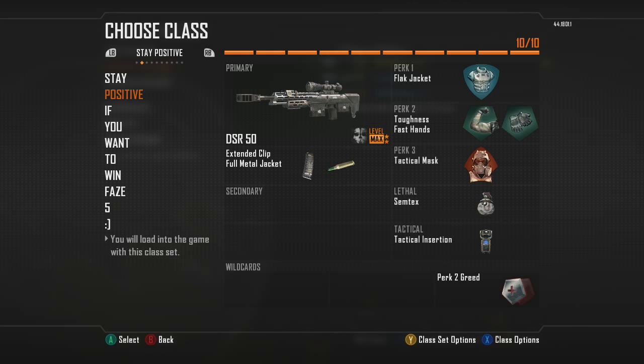I use extended mags instead of fast mags because you can reload cancel with extended mags faster than fast mags, so I would suggest using that instead. Third is the XPR. These three classes are all kind of the same basic build with perks and everything.